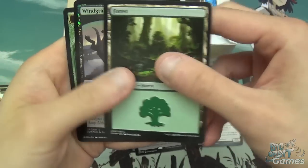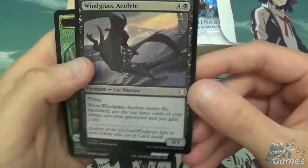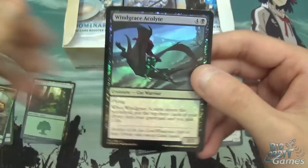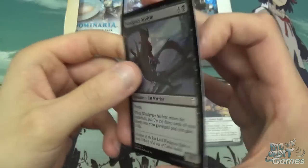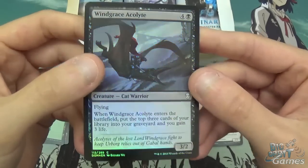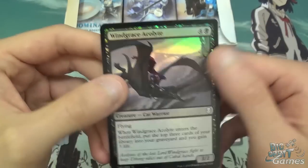Then we've got Forest and a foil Windgrace Acolyte. The foiling — I know you can't really tell from the video — but the foiling is quite a lot better in this set than it has been in the last few years. There's like a different coating on the card; they don't bend as much, and the foiling just looks a lot nicer.